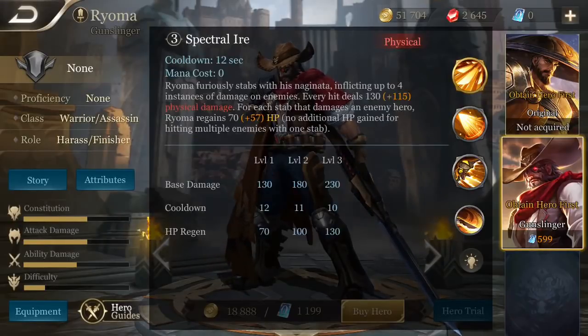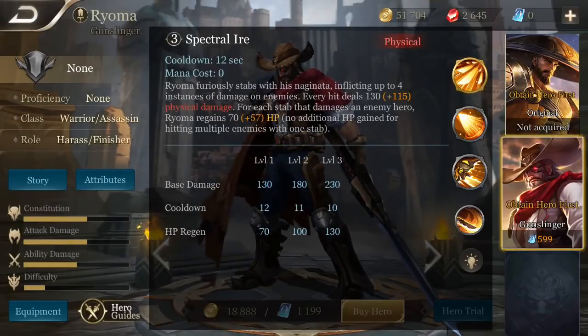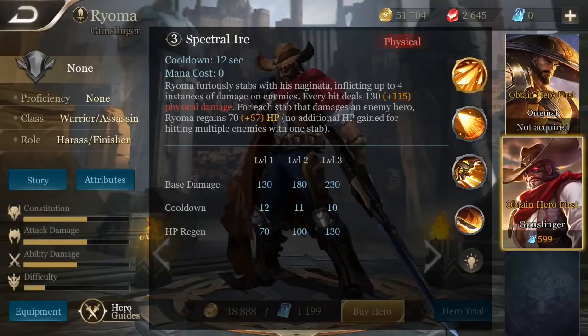Ryoma's ultimate and third ability is Spectral Iyer. Ryoma furiously stabs with his Naginata, inflicting up to 4 instances of damage on enemies. Every hit deals damage, and for each stab that deals damage to an enemy hero, Ryoma gains HP. Additional HP is not gained for hitting more than one hero with each stab.